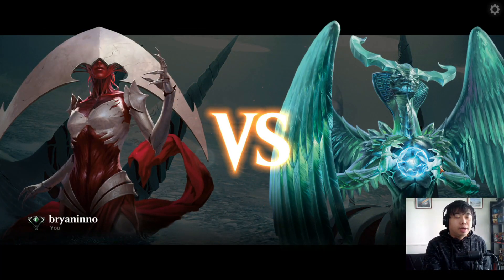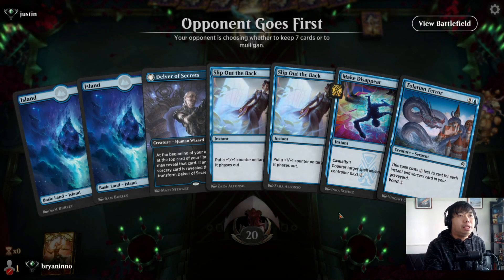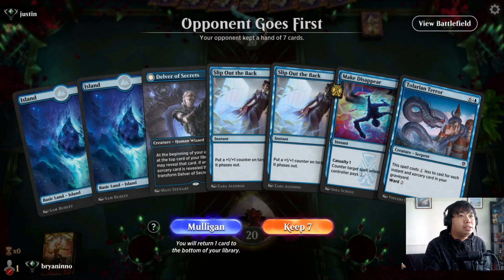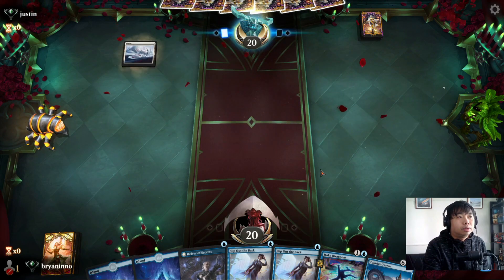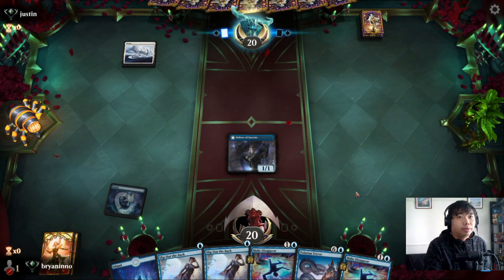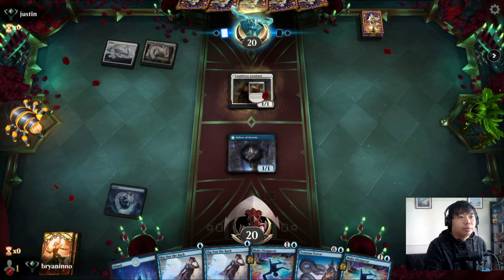Okay, let's play some Mono Blue Standard action. We are not playing a budget deck today. Let's see how we fare with our Mono Blue with some modifications from Phyrexia: All Will Be One. I guess this is a keep. Our opponent is white — let's just drop this island.